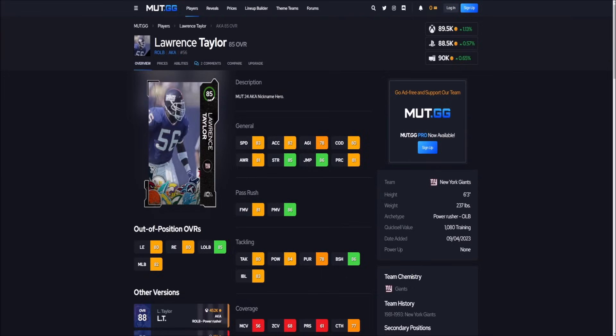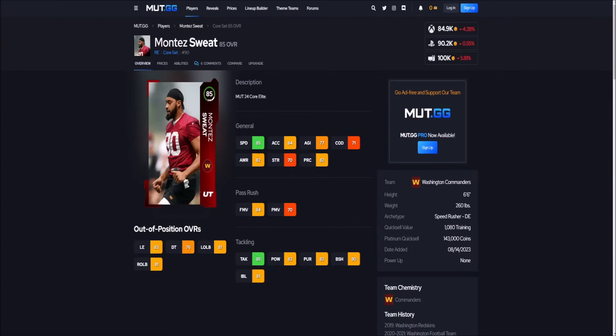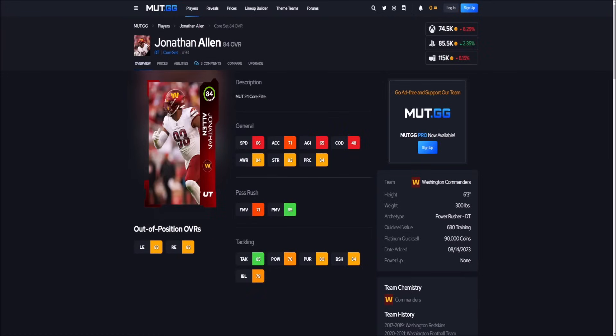At defensive end, we have Montez Sweat: 85 speed, 84 acceleration, 84 finesse move, 80 block shedding, going for 84k on Xbox. With right ends and left ends, you really do have to spend to get noticeable production. Sweat is more around that 100k budget. At defensive tackle, we have Jonathan Allen going for 74,000 coins on Xbox: 66 speed, 71 acceleration — he's not very fast — but he gives you 84 block shedding, 83 strength, and 85 power move. If you're not getting Warren Sapp or the new DT Hargrave, Jonathan Allen can plug up the middle for around 74,000 coins.